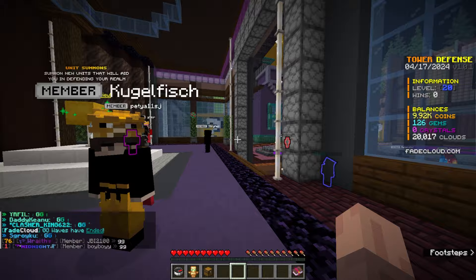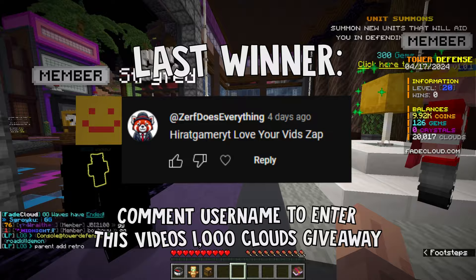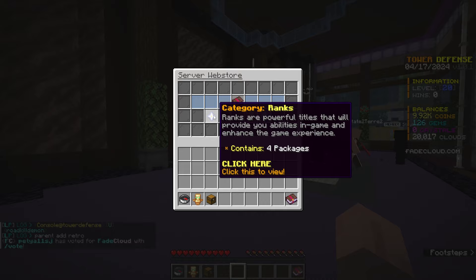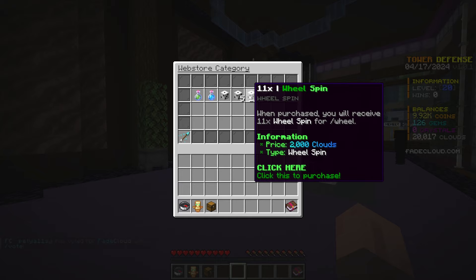The last video's giveaway winner is popped up on the screen. And if you want to enter this video's giveaway of 1000 clouds, just leave a like and comment your in-game name. What clouds are used for is the shop — slash clouds — and you can buy things like ranks, gems, and also boosters and wheel spins.